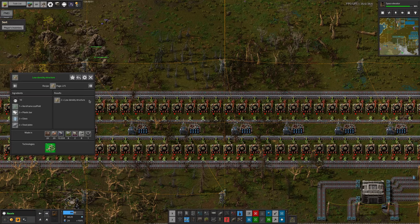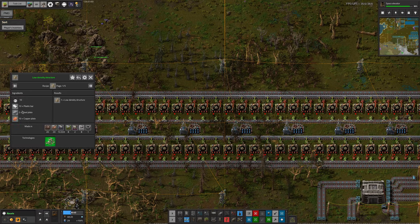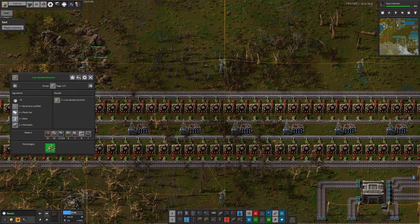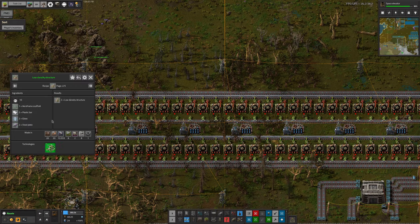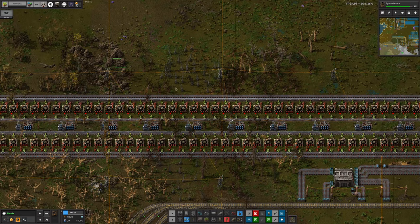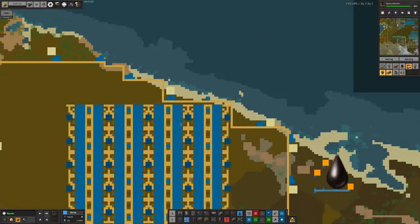We're going to be able to churn these out a lot more quickly because they'll be much less input-dependent once we have a ready supply of airframe scaffolds. Those absolutely require immersium plates, which is giving us a problem there. But once we get the immersium plates up and running nicely, we'll have a nice steady supply of low density structures and be able to turn off the old system up here.